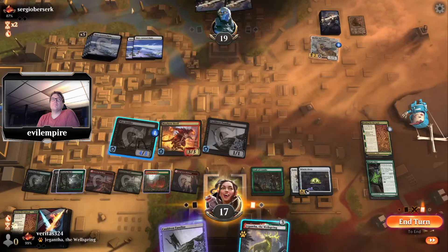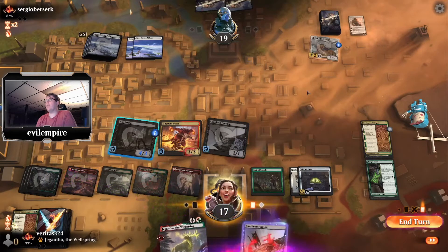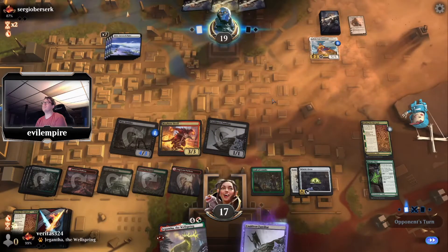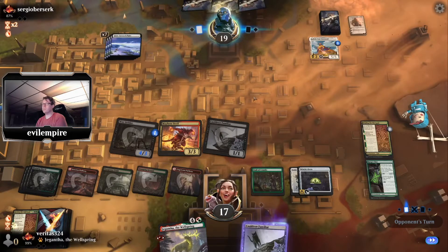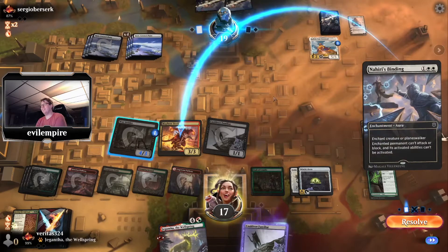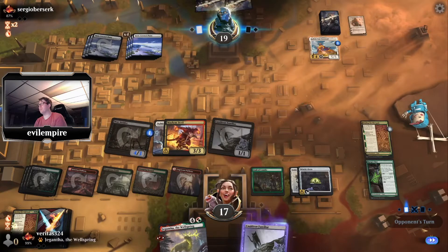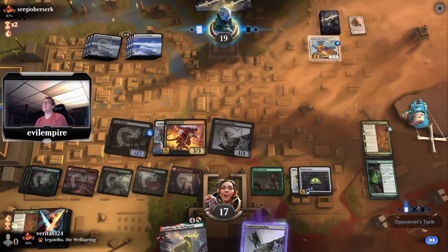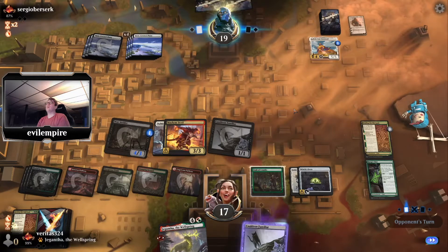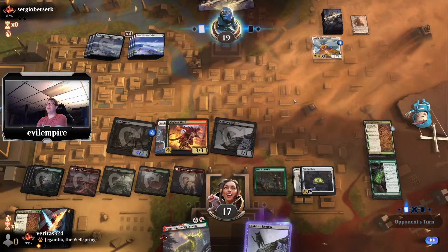I have let all of you down. Bye Gigantha with the rest of the turn. Opponent, do you have another sweeper? They stasis the ability — sure, that doesn't do much. That's a triggered ability, not an activated ability. Nahiri's Binding in Mythic, let's go! Opponent's seen enough, we go to game two.